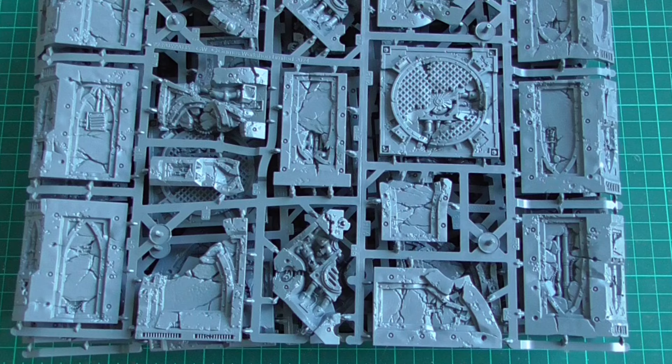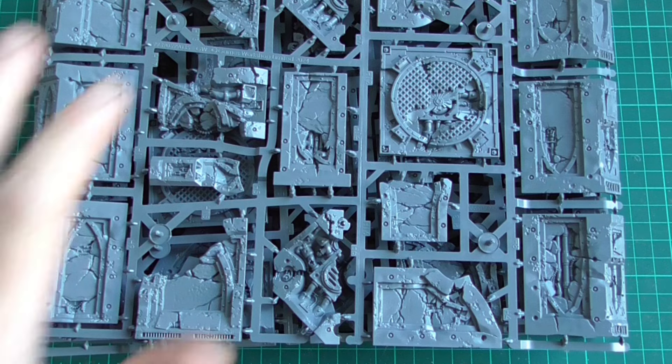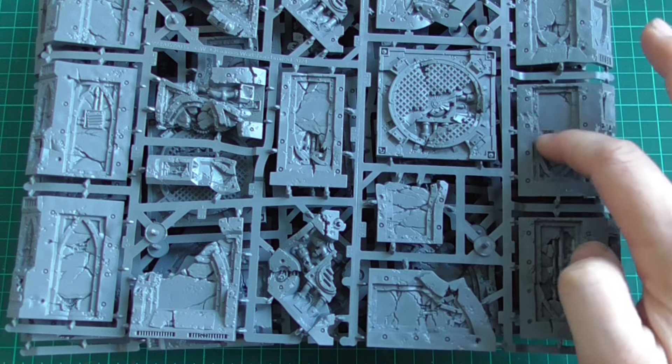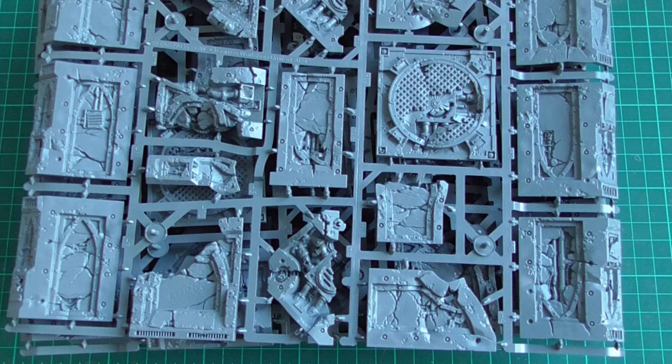Thank you very much for watching, guys. I'm shortly going to do a paint tutorial on how I paint these up, and I'm going to paint them in a busted version of how I've painted my other tiles. Going back to the classic '97 blue that I like for the cardboard terrain, but rather than using gray in the centres like they did back in '97, I do an off-white bone colour and then drop loads of streaking grime on it and rub it all back again.